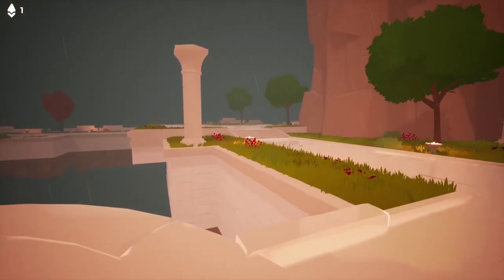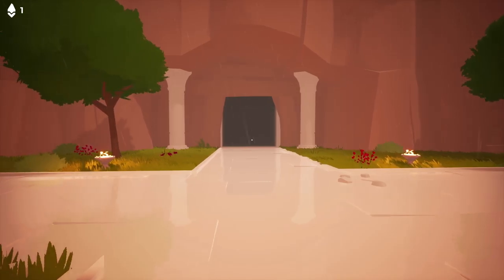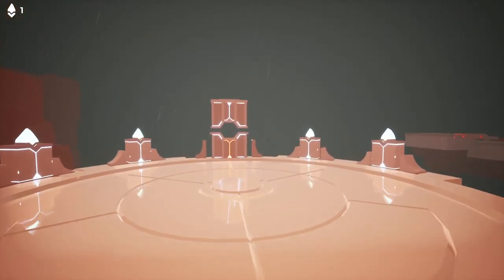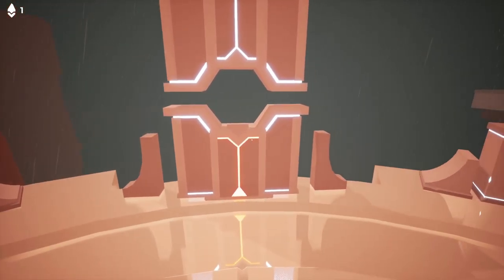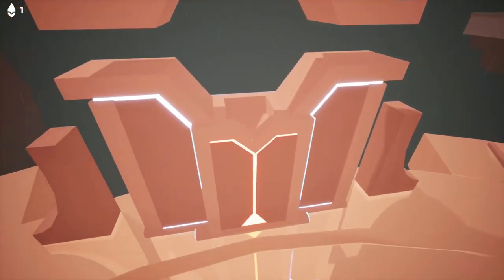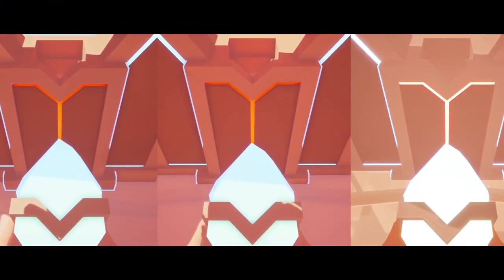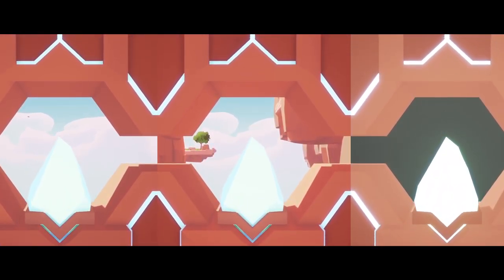If you want to access the secret area — the secret cave as the achievement calls it — you have to power this block. See how this one's orange and the rest of the pedestals all turned blue, including the main one. Come up here and push E to insert that last fifth crystal into each stand, and it will unlock the game.